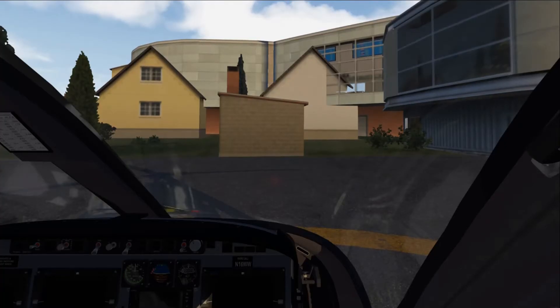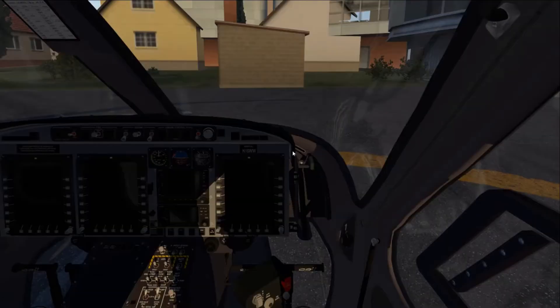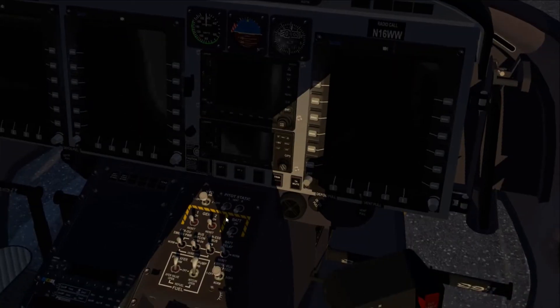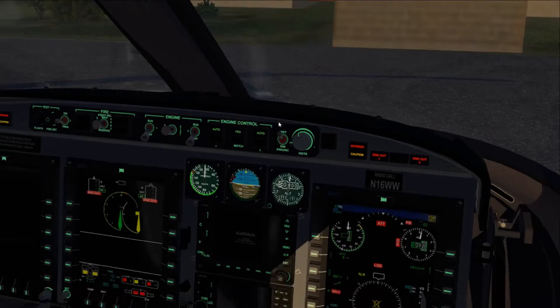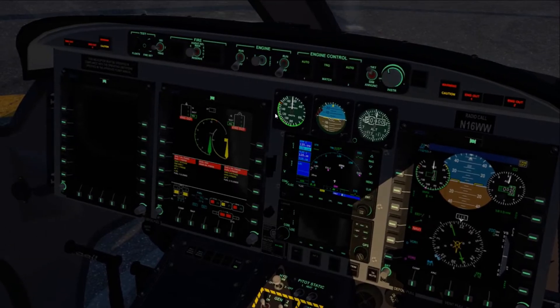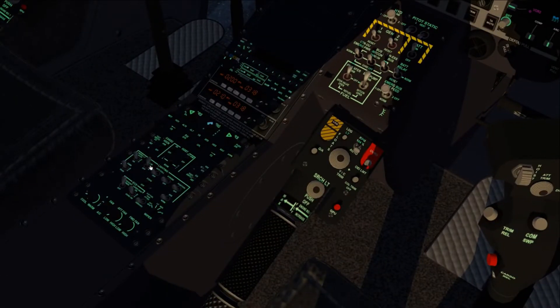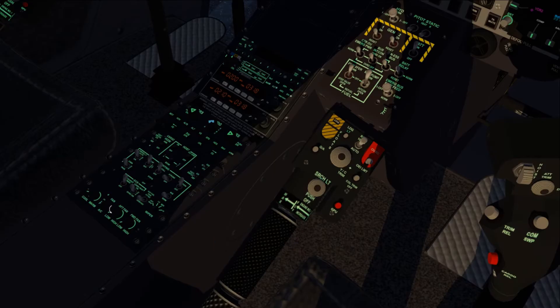Hi guys and welcome to this video. Today we are in London in this helicopter — the Bell 429. I'm going to go ahead and put the battery on, put all the lights on, and run through the start, which is pretty easy. I'll flick out there, start the engine, get the lights on, limit the RPM to 104, and put the air conditioning on to make it nice and warm, because it's quite chilly in London.